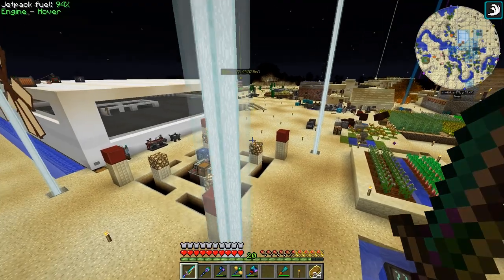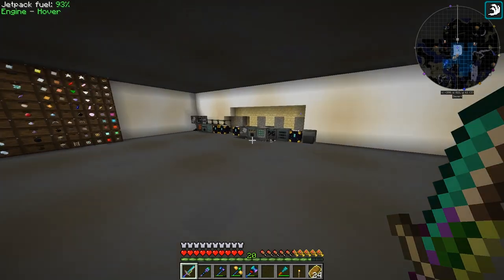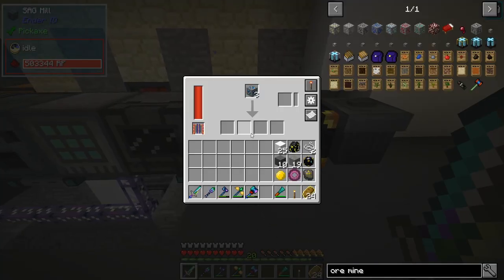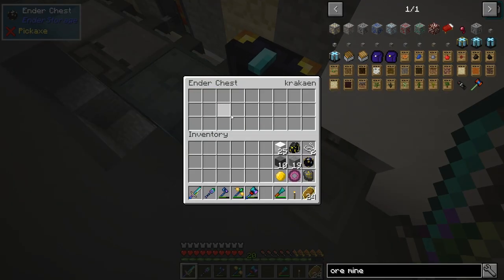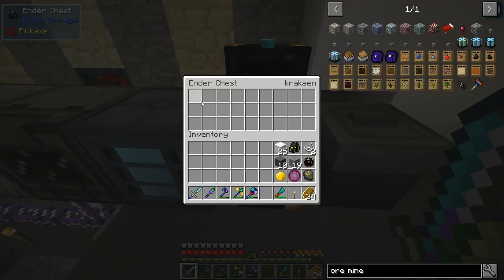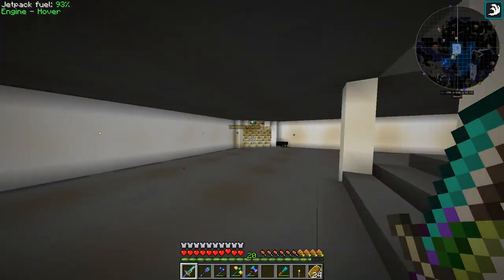These should not be going in the crusher at all — they need to go into the sag mill. Let's place those over there. Why is the sag mill not doing anything? Oh, I turned it off — oops. Output should come out and go into the system. There we go: tanzanite sorted perfectly, and now we're getting peridot. This thing's still working — perfect.